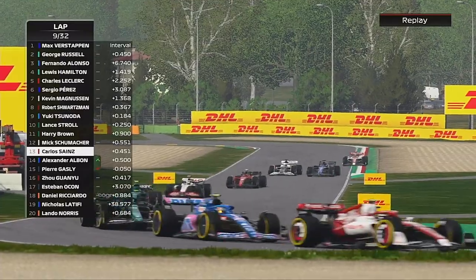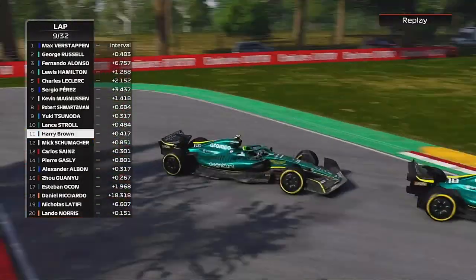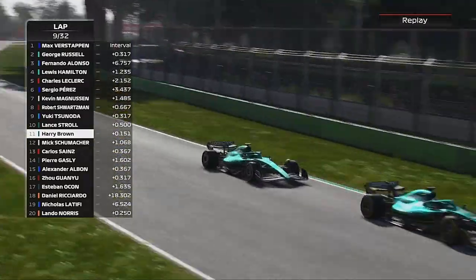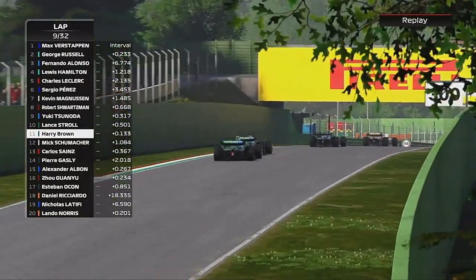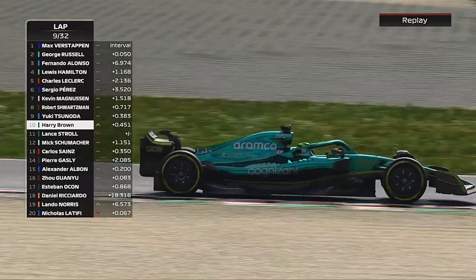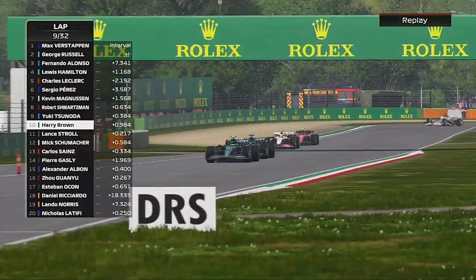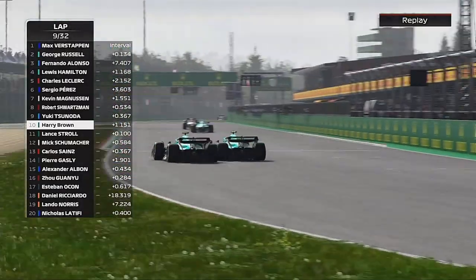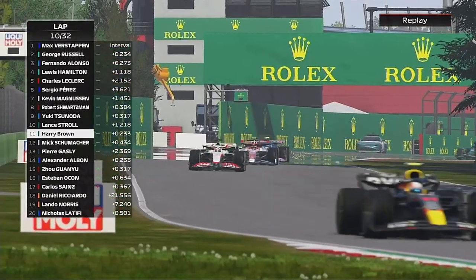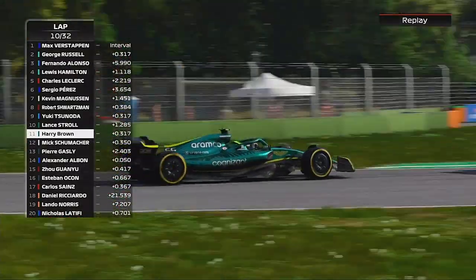Gasly is going wheel to wheel with Albon. We've managed to get onto the back of Lance Stroll again - just like we did in Jeddah, we sat there getting towed along. The tyres started to come back to us so we don't mess about this time: clean pass and we get past Lance Stroll. Can we catch Tsunoda? No - because Stroll comes back at us immediately and watches us through his fingers. Stroll does re-overtake us, but it was worth it while it lasted.